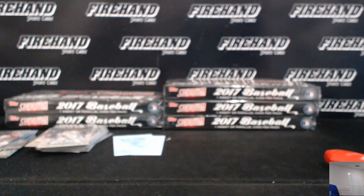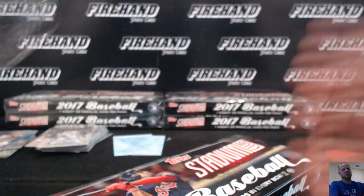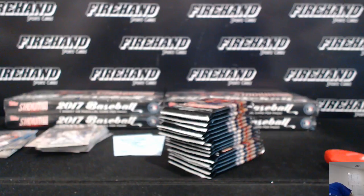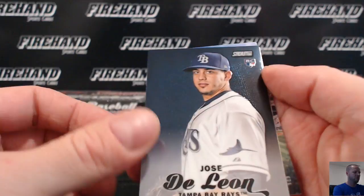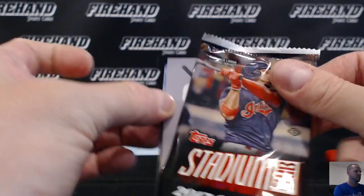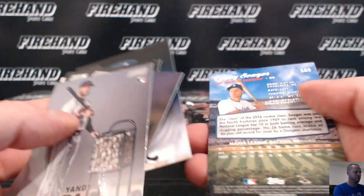Box 12, man. Let's go. Where's the special autograph? Chrome auto or insert auto or something. Jose De Leon, Tampa Bay Rays, rookie chrome. Chip Jones, black parallel, got injured. Boom — Fernando Rodney shooting arrows for the D-backs.